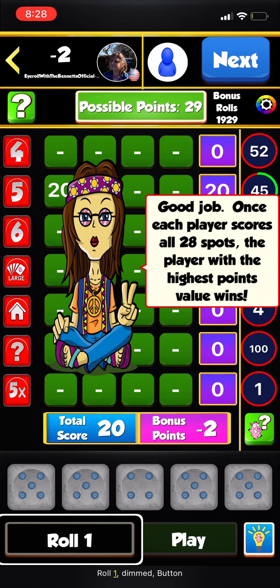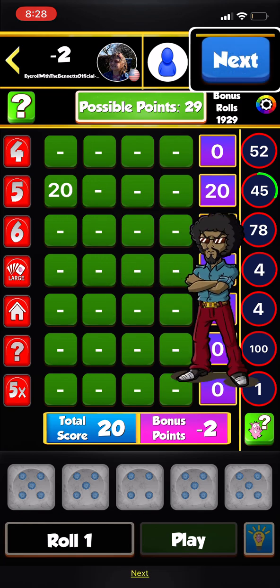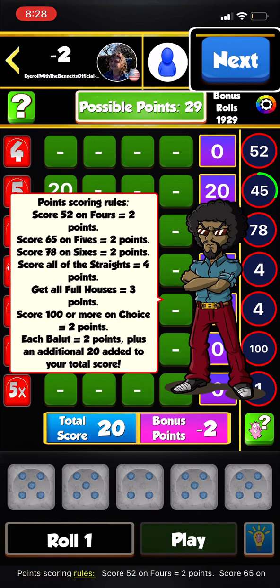Points scoring rules: Score 52 on 4s equals 2 points. Score 65 on 5s equals 2 points. Score 78 on 6s equals 2 points. Score all of the straights equals 4 points. Get all full houses equals 3 points. Score 100 or more on choice equals 2 points. Each ballot equals 2 points, plus an additional 20 added to your total score.